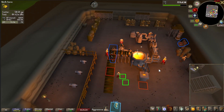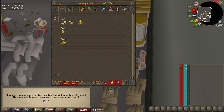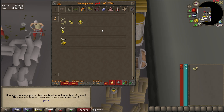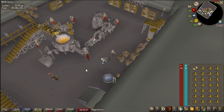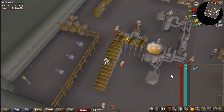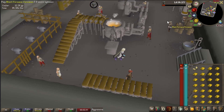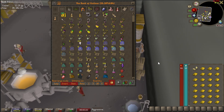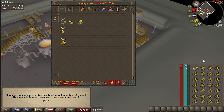Now let's talk about how it actually works. Start at the bank wearing your ice gloves with your goldsmithing gauntlets in your inventory. Withdraw 27 gold ore. From the bank screen, you can click directly on the conveyor belt and your character will path to it automatically. Once you see your character deposit the ores, run over to the bar dispenser and collect the bars. After clicking to withdraw all of the bars, quickly switch to your goldsmithing gauntlets and you'll receive an XP drop of around 1,400 smithing experience — that's how you know you did it right. Then just run to the bank, deposit the bars, and start it all again.